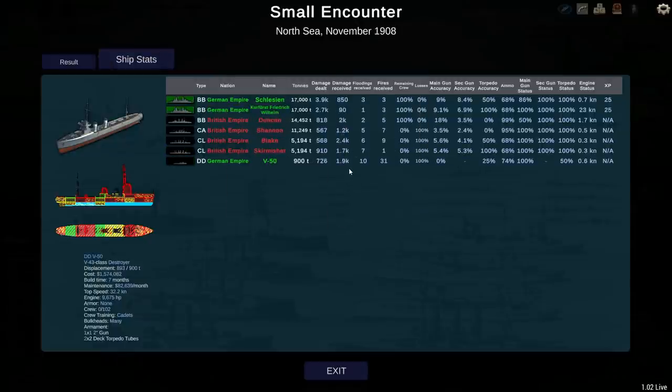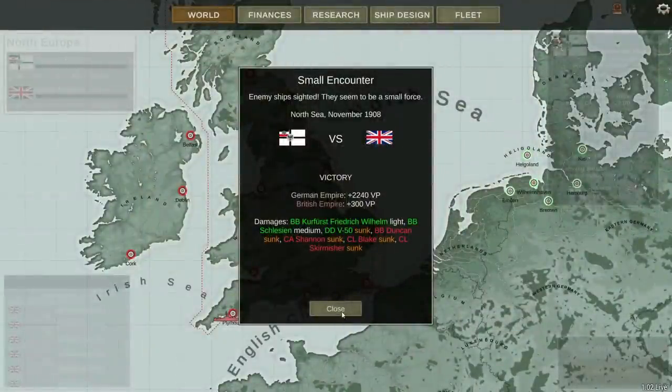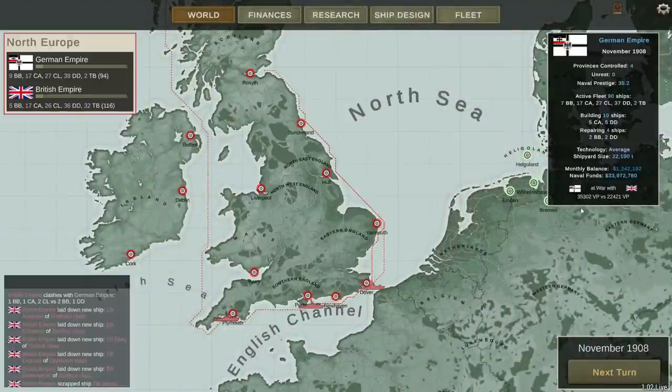You can see the tonnage we sank. Nicely done. Now we have a 35,000 to 22,000 advantage in victory points. We're good on budget. We've got two battleships and two destroyers being repaired, five new heavy cruisers and five new destroyers being built. With the year and a half or so left in this campaign, I think we're in pretty good shape. I'm going to wrap it up right there — let me know your thoughts in the comment section below. I'm guessing we'll have maybe one more episode in this, and then we'll see what happens. Thanks for watching.